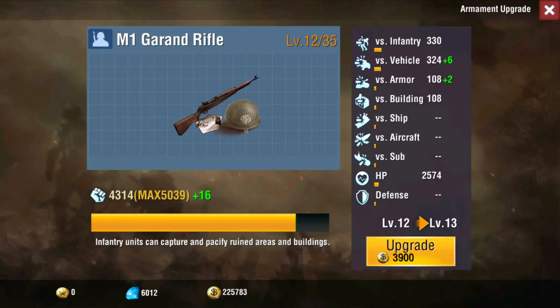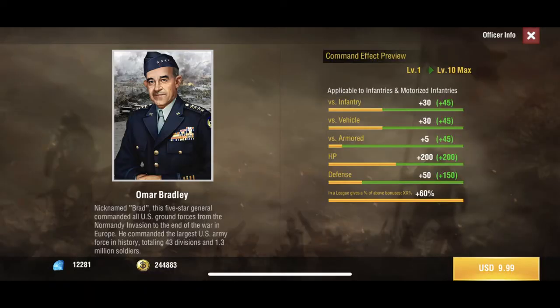What's going on guys, PD here. Today we're going to be talking about the M1 Urban Rifle of the tree. Starting out, this is your infantry guy — he's mainly used just to capture points, territories, cities, stuff like that. We're going to first talk about the officers that can give him bonuses, starting with Omar.